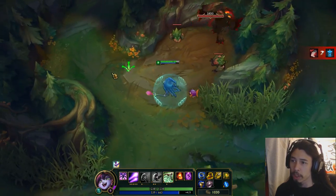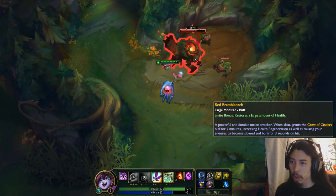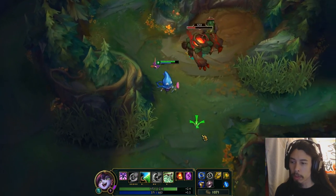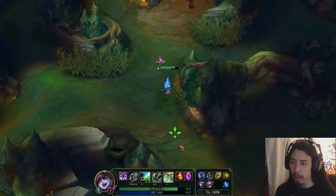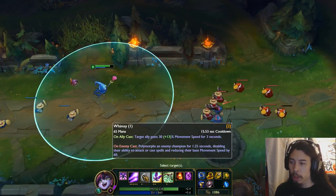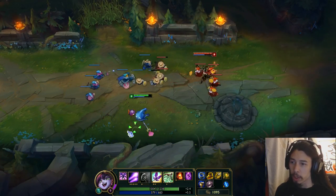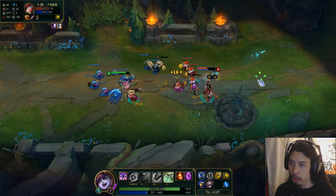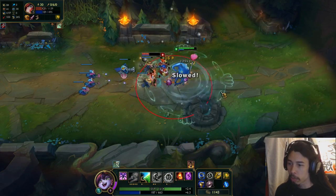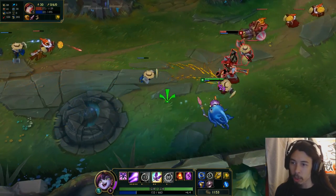Gonna use the abilities on this guy here. Alright, so let's speed ourselves back up and get in the lane here. Whimsy can be used on an enemy as well and does something slightly different — I'll show you that in a second. I'm gonna ult myself here. It turns into a little seal thing.